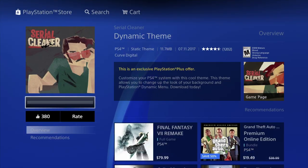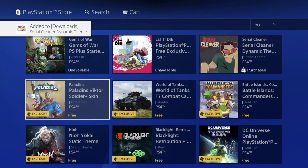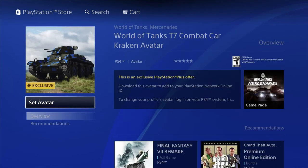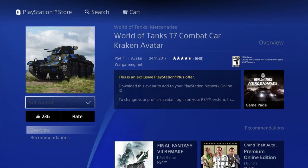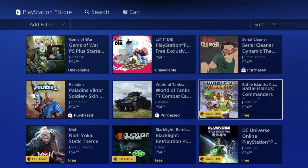By the way, every month PS Plus gives us two free games to download — that's something you have to keep up with. I always have a video running on which games are available each month. Then we have Tanks — for this one we just have to set the avatar. Click 'set avatar' and it will apply. There we go, we can always change it later on.